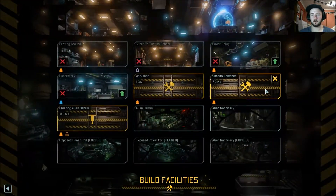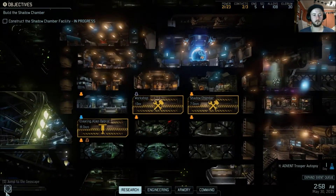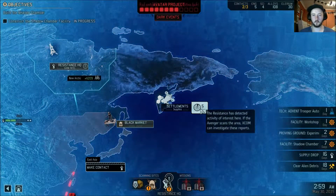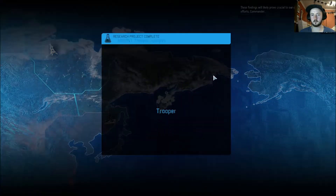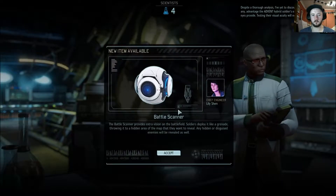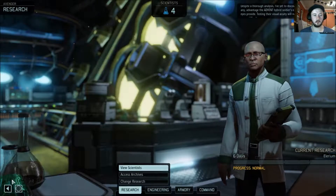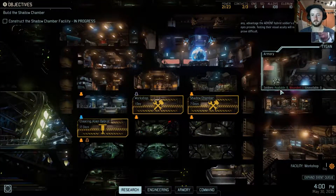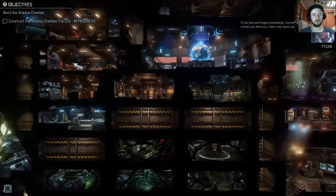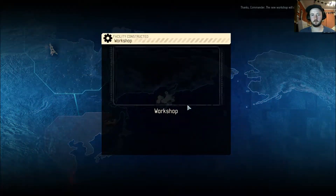That'll take seven days. We'll just head out and continue with the supplies. We can now get the battle scanner, which is not great in my opinion, but that's okay. We'll do Illyrium as well. Head back to the bridge and continue on. There's our workshop — let's have a look at our facilities.